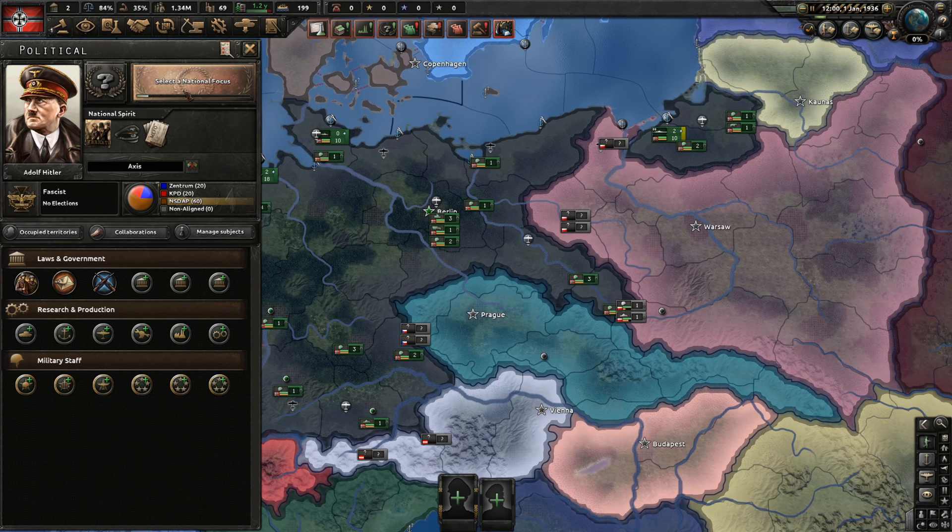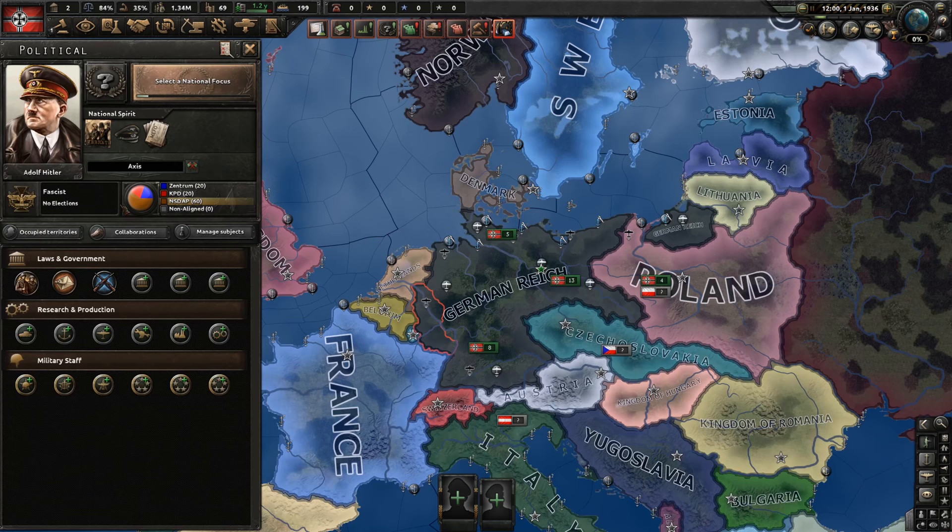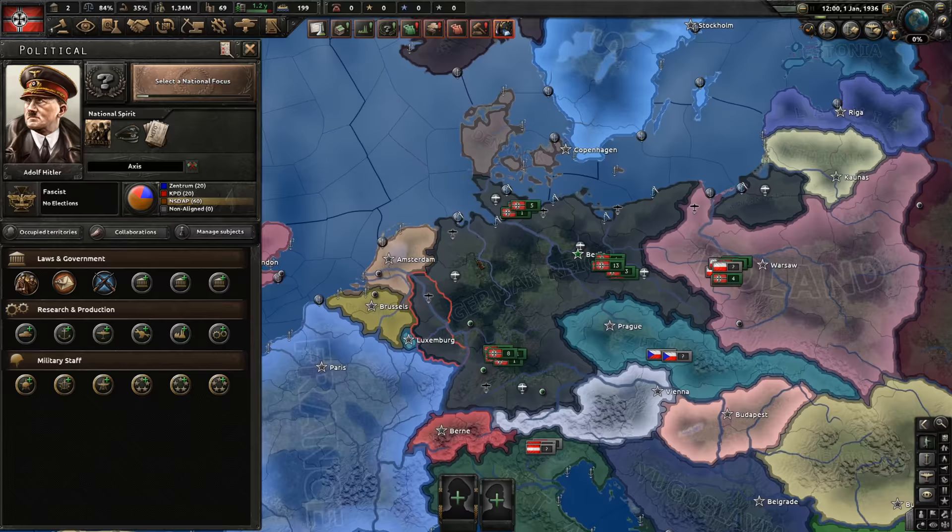Before we oppose Hitler, we should attack Poland so that we can go directly into the Soviet Union afterwards. Because I think we're going to have a different brand of communism. Transitioning from fascism to communism is not such a wild idea, because on the surface the ideologies might seem very different — right-wing, left-wing — but when it comes down to it, they're actually very similar. Same bad things done for different reasons.